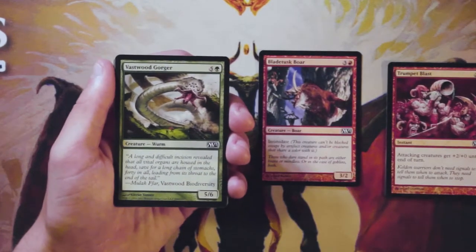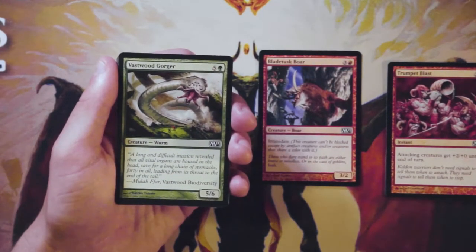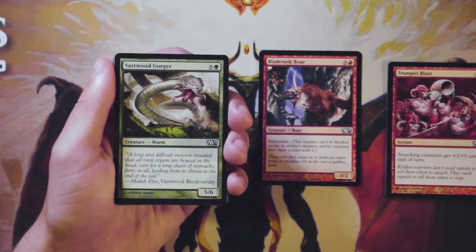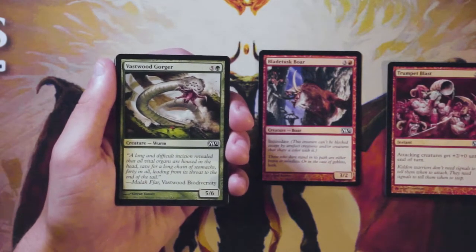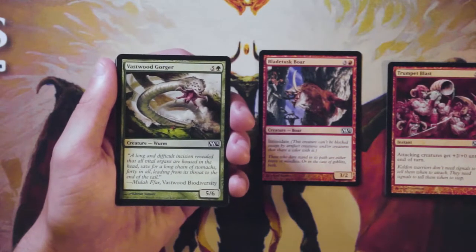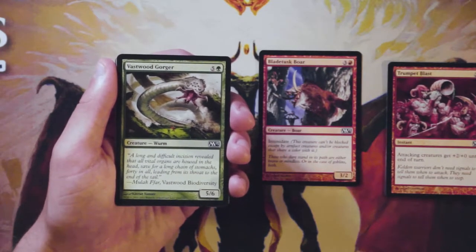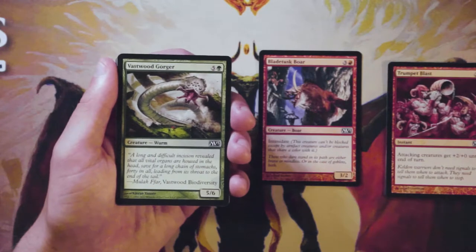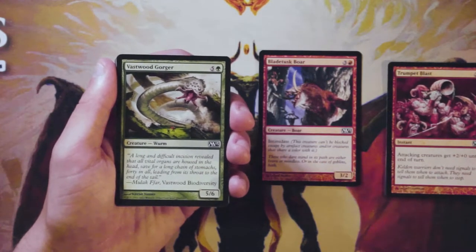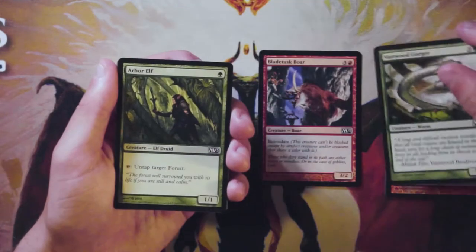Vastwood Gorger is a five-six vanilla creature for five and a green — just a big swingy bomb. It's perfectly fine, nothing wrong with a card like this, but it's going to go around late, as is probably the Boar. You can count on picking this up later in the pack. I would take the Boar because it's more aggressive — the intimidate makes it easier to swing in and deal damage early to mid game at four mana. The Vastwood Gorger is just a five-six for six: fine, not amazing.